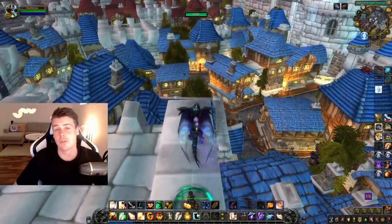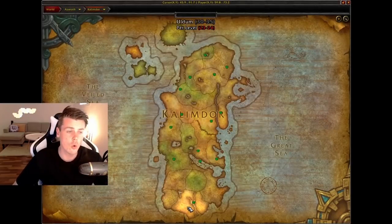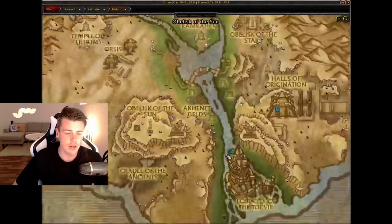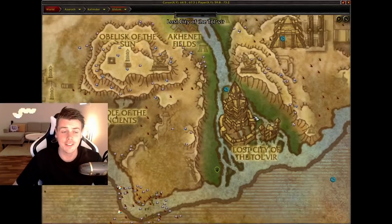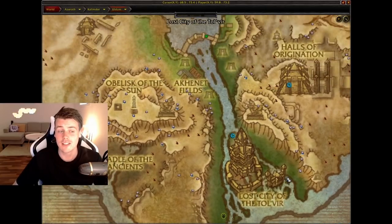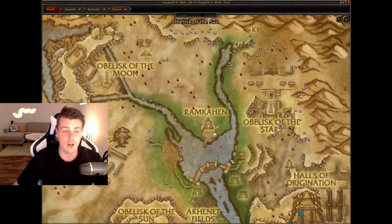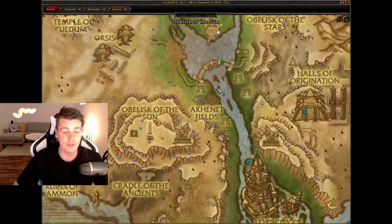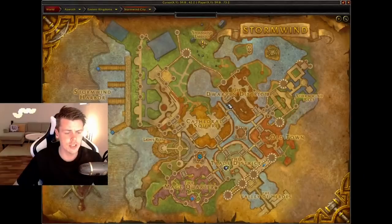So the first of my favorite herbalism farms takes place in Kalimdor. If you go all the way down to Uldum, you can see this river has a ton of Whiptail spawns. Whiptail is a Cataclysm herb and very high in demand. What I love about this route is that there are tons of them — you will never run out, unless you have like 10 people herbing at the location. They spawn very, very fast. You just mount up and fly back and forth along this river and that's pretty much it.